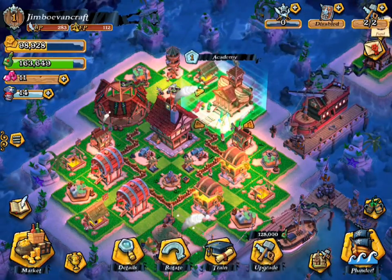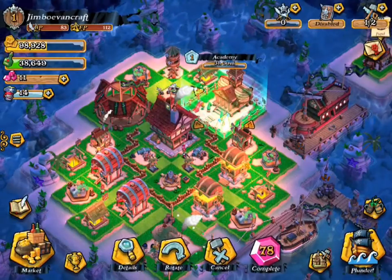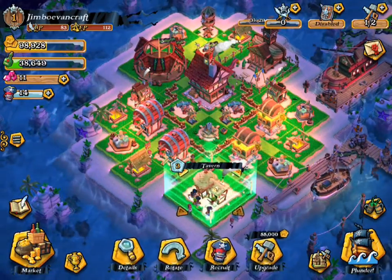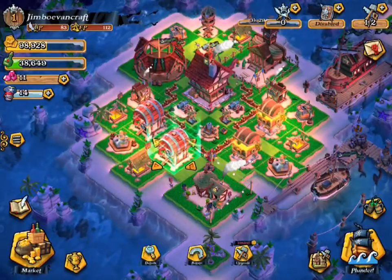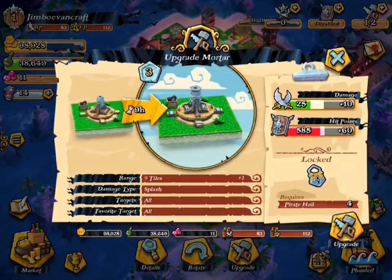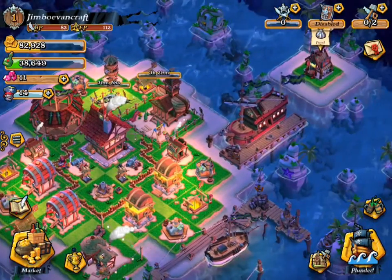First of all, we're going to upgrade our academy to unlock a new pirate — that's going to be really good. We have a ton of grog. We're also going to do either an upgrade to our motor or our town, but that takes an hour. To upgrade the motor we need pirate hall level 4, which is 40 minutes, so we might as well just do that too.